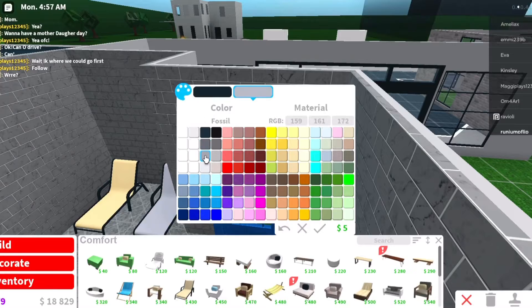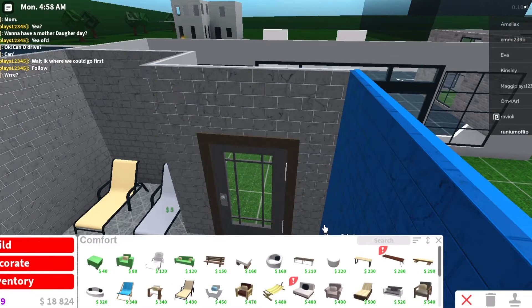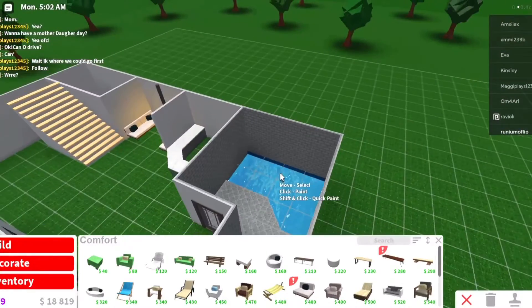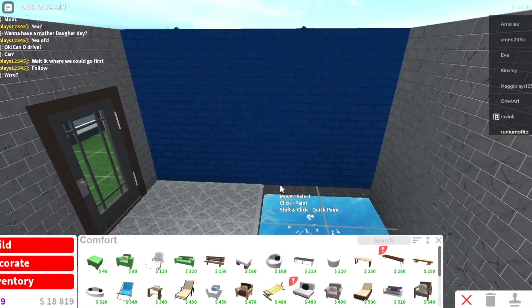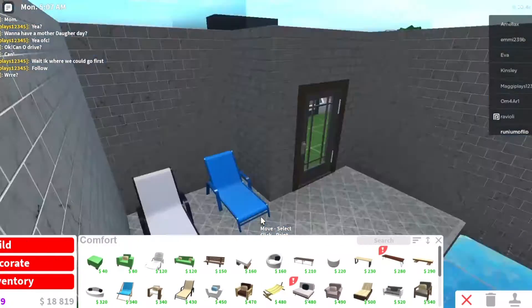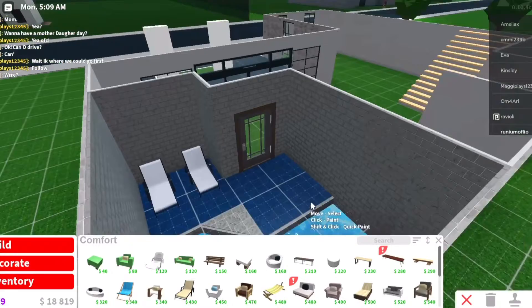Alright, so I've made a lot of progress. This is the pool area. I'm just coloring these seats. It's pretty simple. I have a little lounge over there. I'm just building the pool.